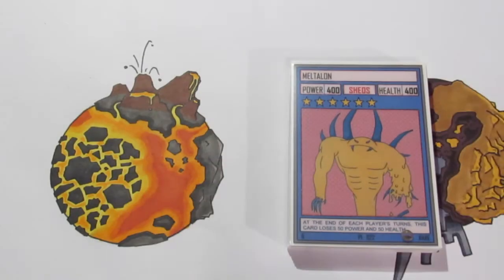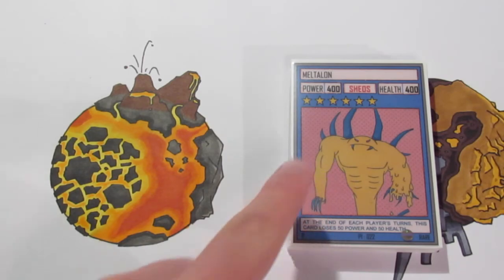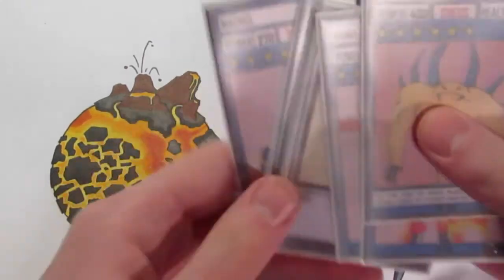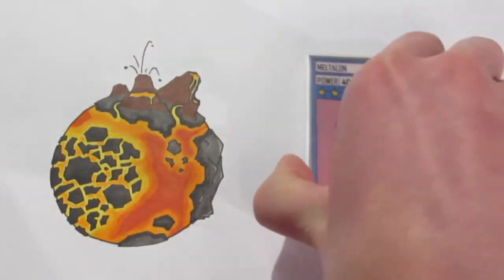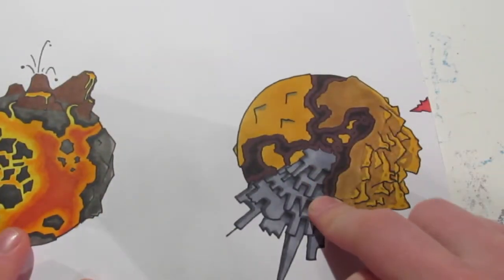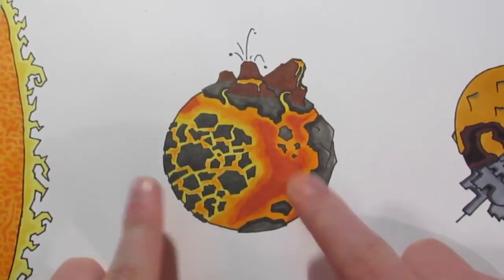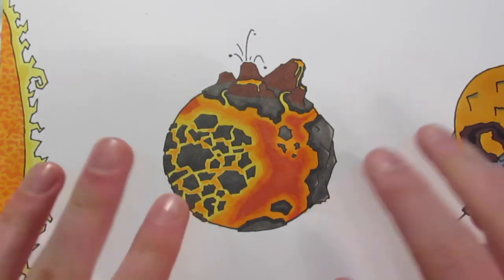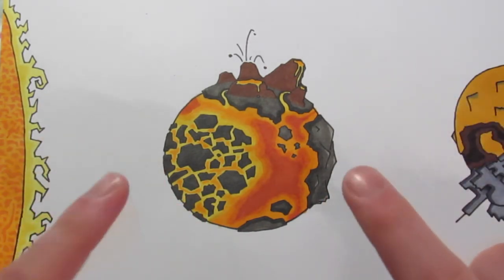That's all the cards I've got to show you in this video. Let me know what you think and which card from planet Shios is your favourite — mine would have to be Meltalon, purely for that really cool combo with the Upside Down Realm. The next video will be on the desert planet Barrow, which is next along in the galaxy, so look forward to that. Please like, comment, subscribe, and if you like Yu-Gi-Oh then why not subscribe to my Yu-Gi-Oh channel called yugobob3000. See you next time, bye!